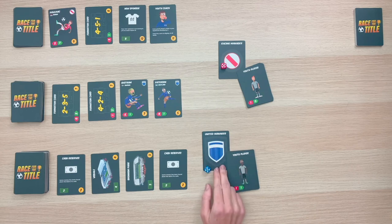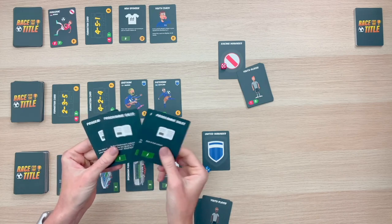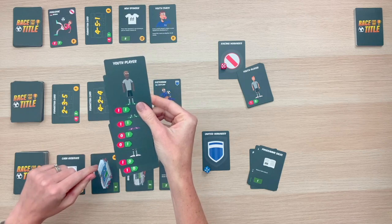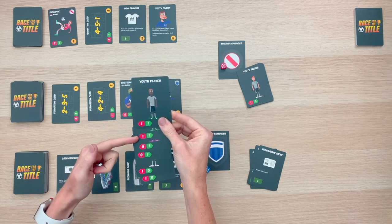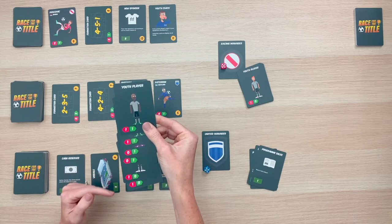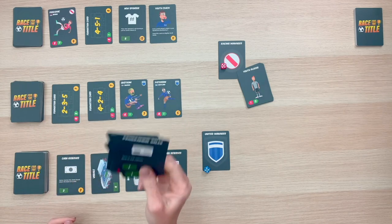To get started, each player is going to select the league they would like to manage and get their corresponding manager badge. In order to set up our starting hand, each player will need four program sales cards as well as six youth players. You want to make sure you have two of each. The red numbers signify our defense score, and the green numbers are our attack score. With your four program cards and six youth players, this starts you off with your 10-card deck.